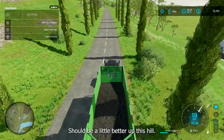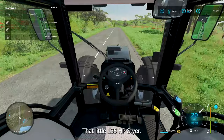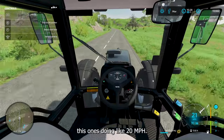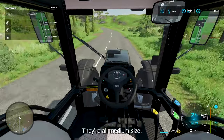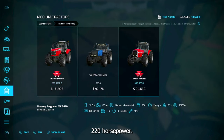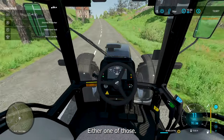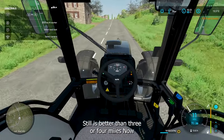This is my 190 horsepower tractor — it should be a little better up this hill. That little 135 Steyer, I had it going up here and it struggled, slowed down to like 4 or 5 miles an hour. I don't have a full load but still, this one is doing 20 miles an hour. So I've gotten rid of the Steyer. I have no more really small, weak tractors — they're all medium size.